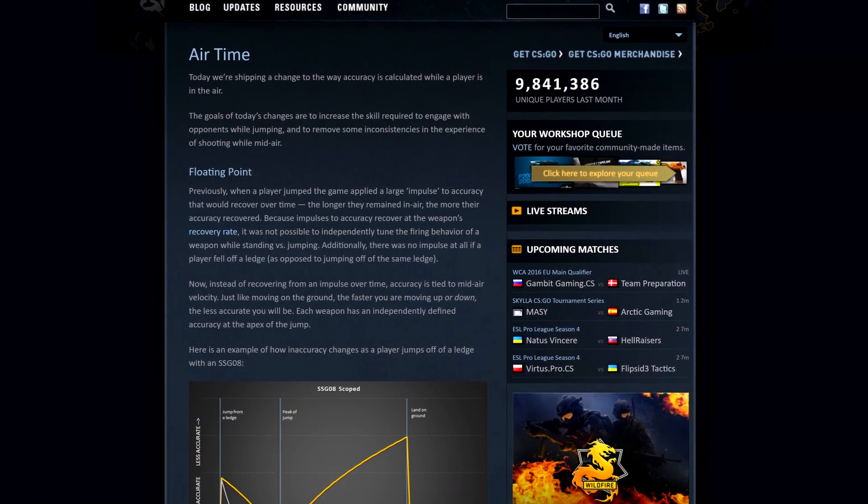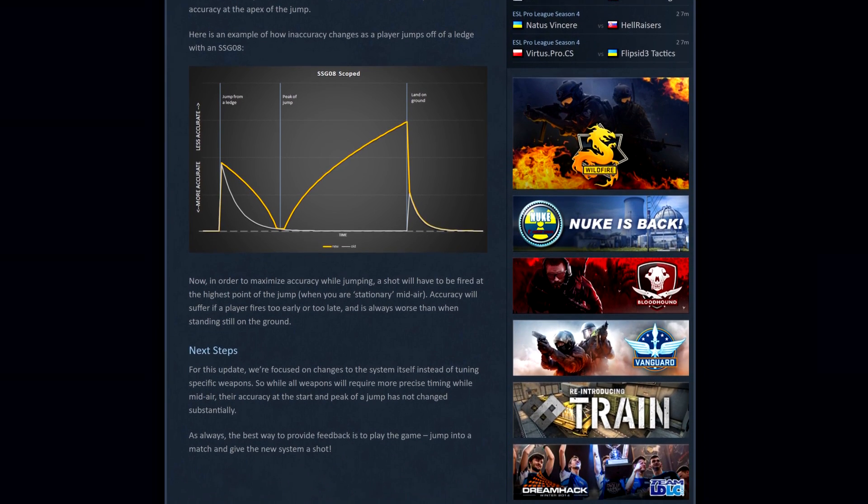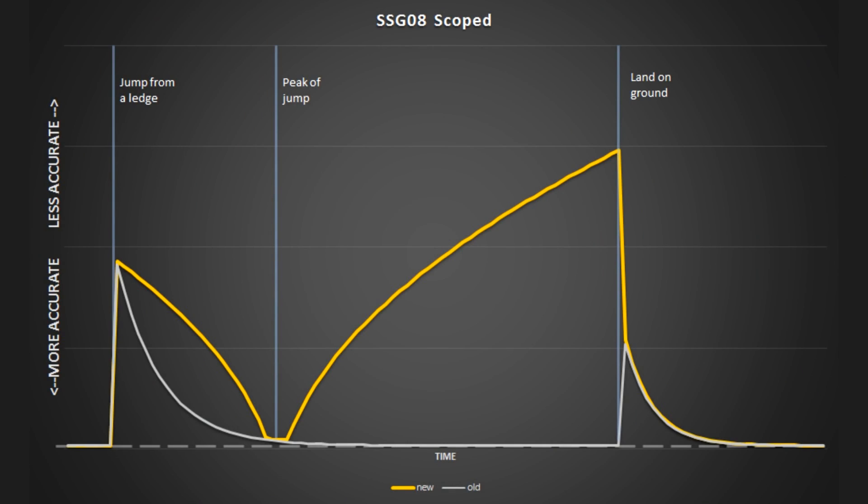In an update to CS:GO in September 2016, Valve changed the jump shooting mechanics which makes it so that you are now only the most accurate when you are at the peak of the jump, rather than for how long you have fallen down in a jump.